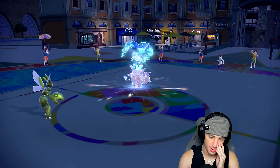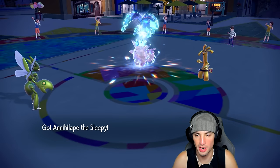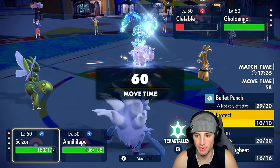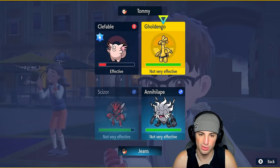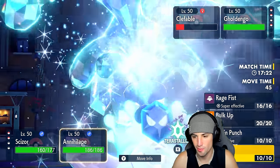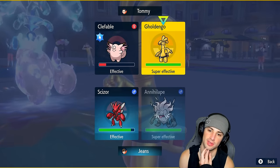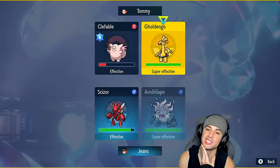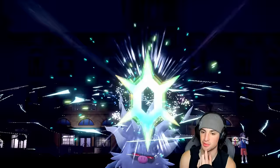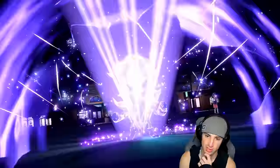Goldengho is out and about. I still have Tera which is good. I'm thinking Scizor U-Turn will pick up the KO on Clefable — better damage than Dual Wingbeat. Then for Annihilape, do I Terastallize into Ghost? Rage Fist with Ghost Tera means Fairy moves won't affect it. If they hit me with a Shadow Ball it could proc the Weakness Policy. Going Ghost Tera just so Fairy moves won't affect Annihilape.